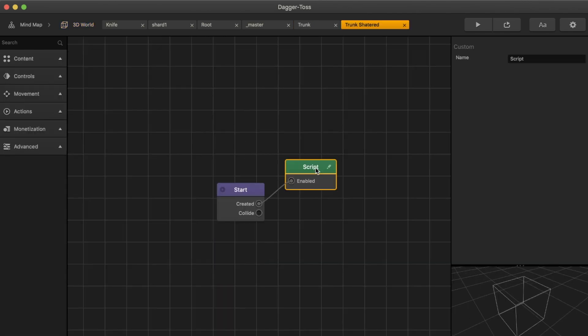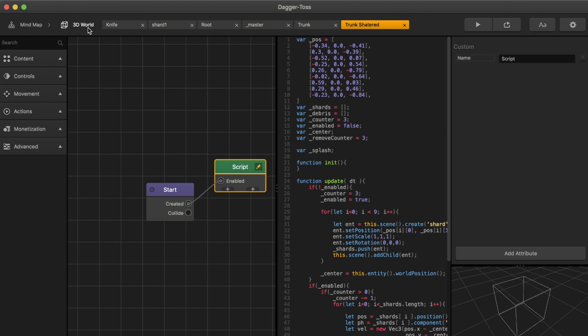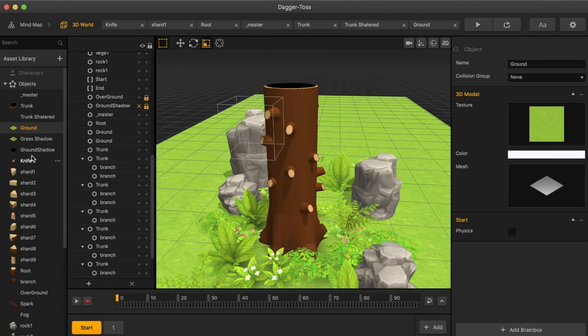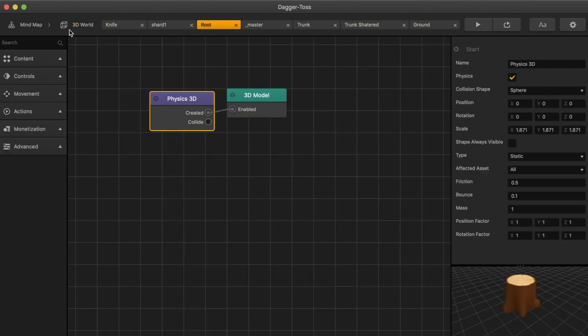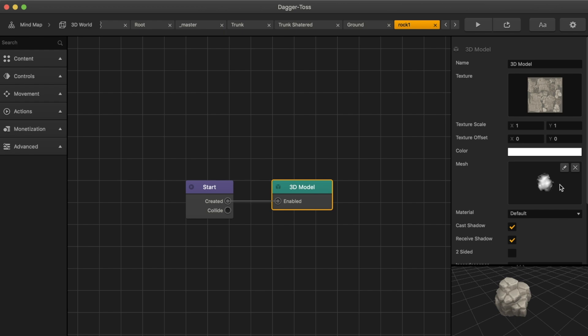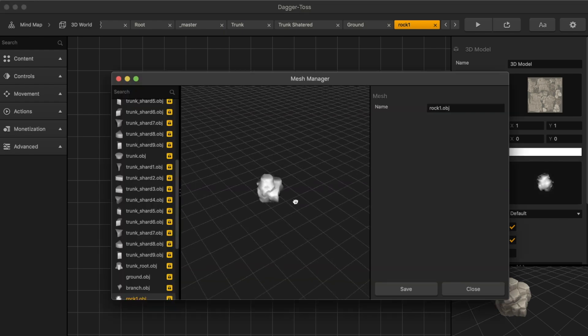When the trunk gets shattered, it looks like this custom node is called upon. We got the ground node, pretty standard. Knife node, we took a look. Nothing going on in the root. And then these are just rocks with — it looks like it does have a rock mesh, which is very cool. That's an inside look into Dagger Toss.